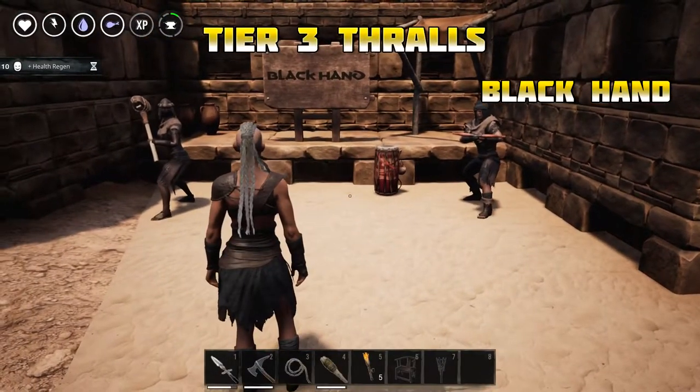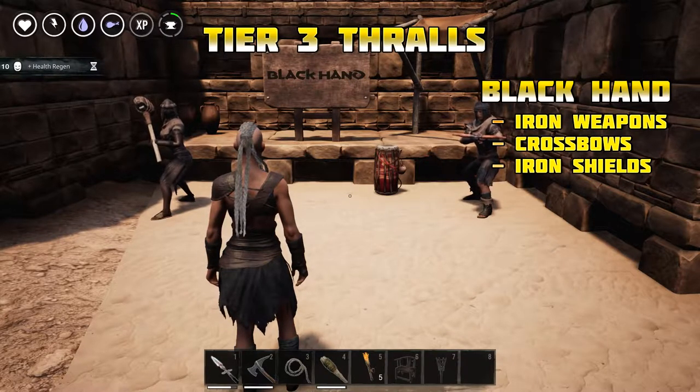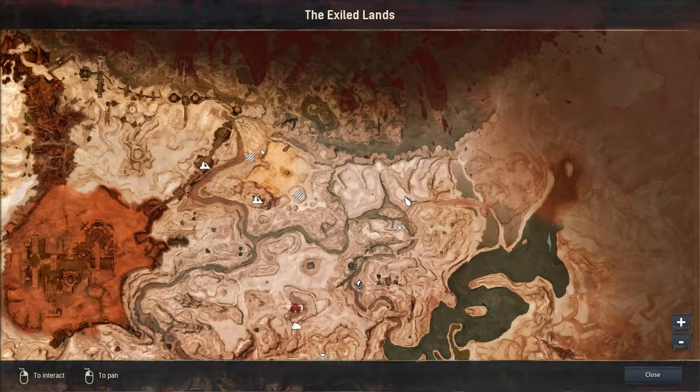The Black Hand is the third tier faction in Conan Exiles. They are equipped with iron weapons, crossbows, iron shields, and stone clubs. They come in far greater numbers than the Darfari Cannibals or the Exiles. Let me show you on the map the location of their base.